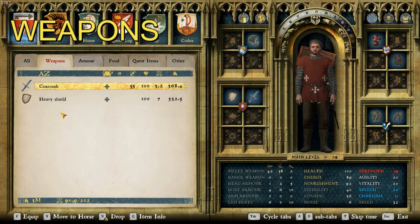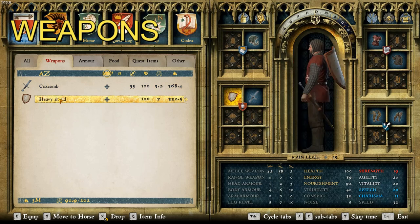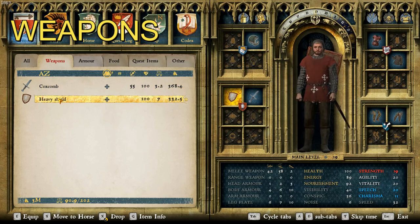For weapons, you can see he has two, of course, because everyone has two. He's got the coxcomb, so he's the first one on the list to actually be using a short sword, and the plain heavy shield. So he's pretty well equipped, but obviously a frontline combatant.